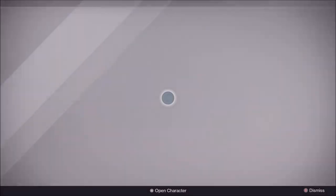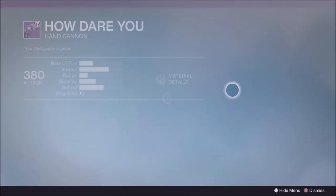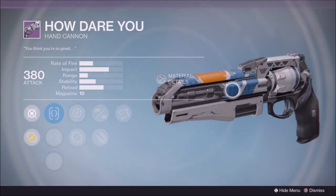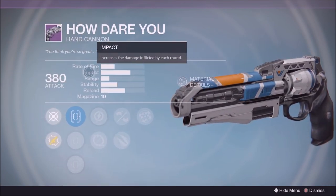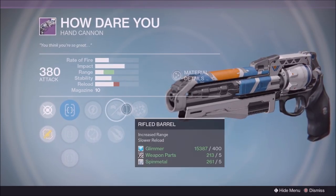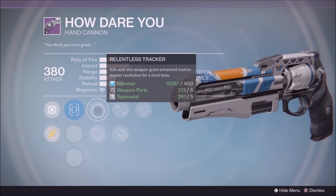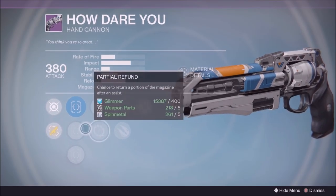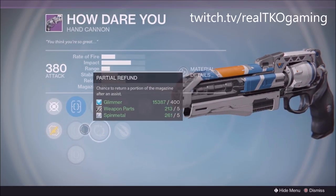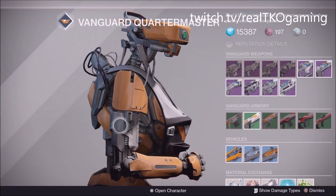Let's start off with the Vanguard. We got a couple good weapons here. First off, we're going to start with the How Dare You. Now granted, this will not be your go-to hand cannon for PvP, but this is not a bad roll for PvE. Keep in mind, hand cannons need Rangefinder now because of the nerf they got. Rifled Barrel is the best perk to get on a hand cannon, and the SureShot IS is amazing as a sight.